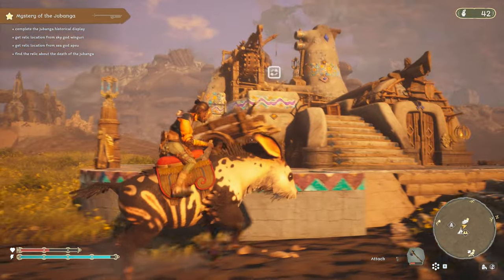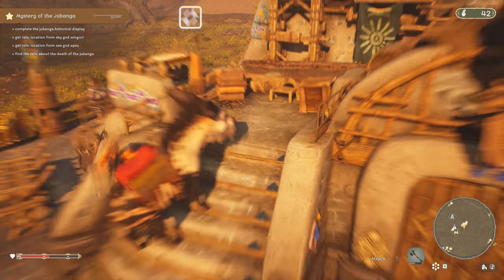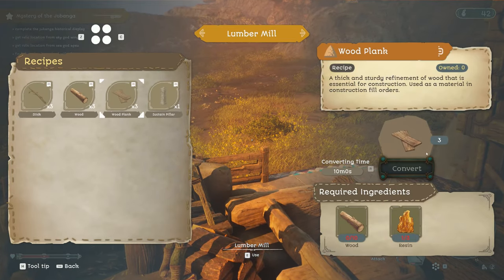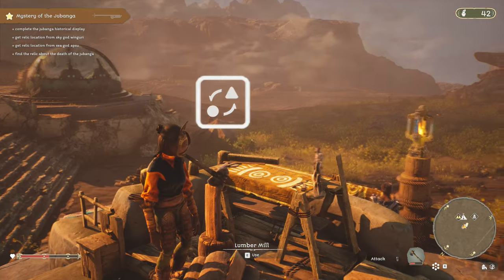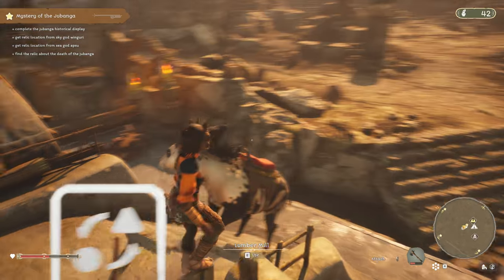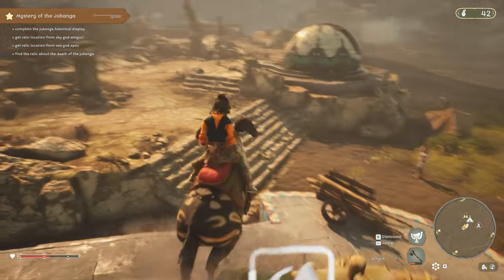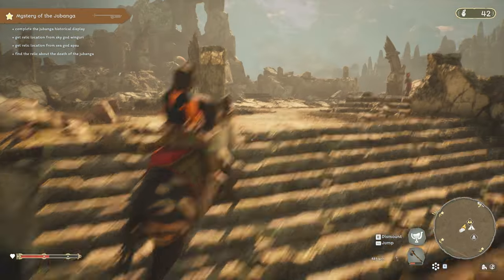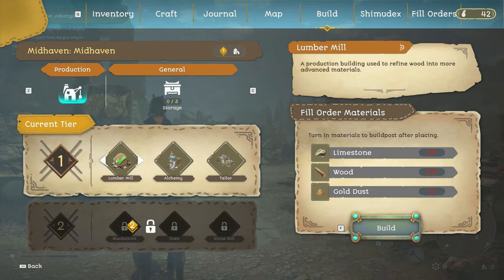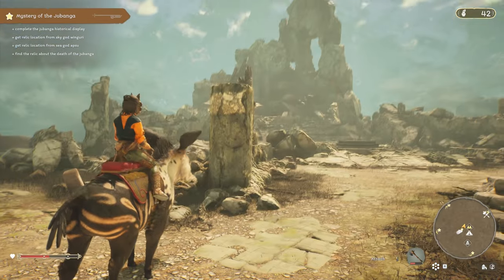The lumber mill takes a little bit of time - I wanted to make two plank orders and that took ten minutes. Two orders gives six planks, so it's something you put into process and then just leave. Let's see what else we have to build here - building the lumber mill opened up the alchemy and tailor stations.